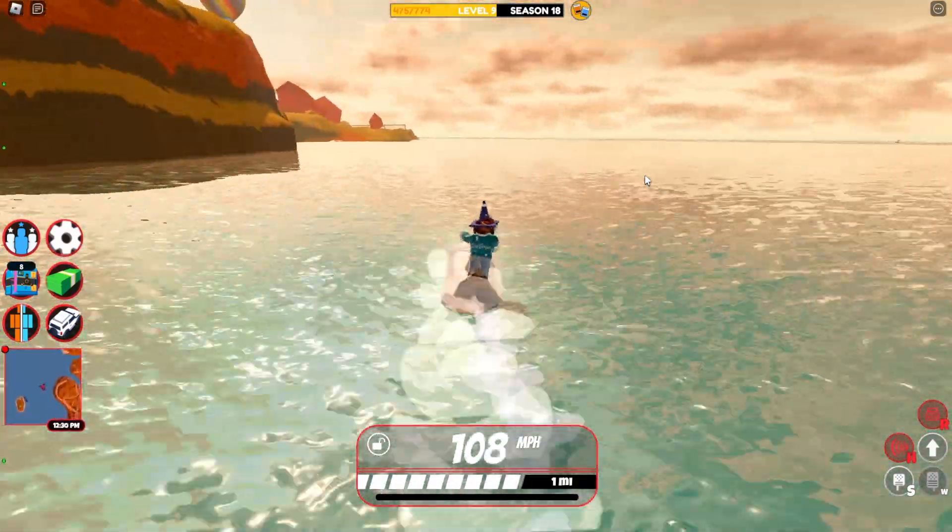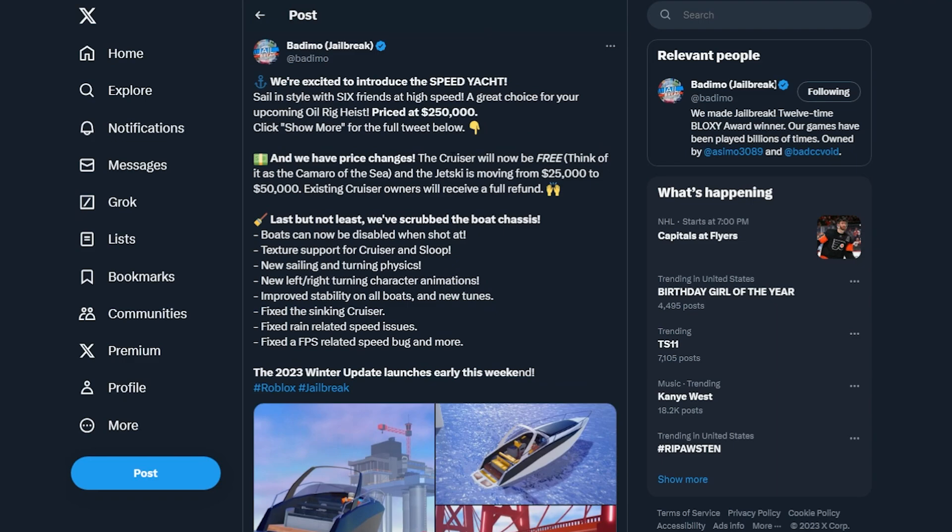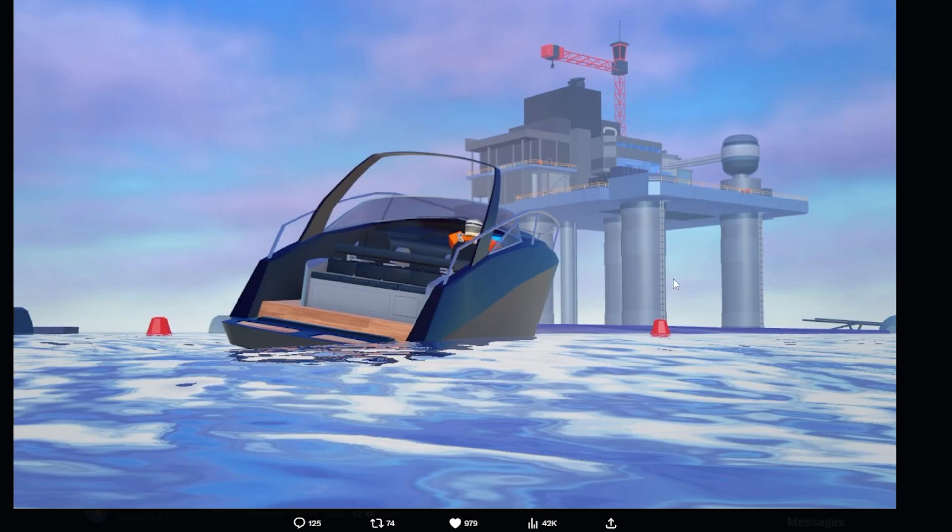So over here, Badima says: we're excited to announce the new speed yacht — sail in style with six friends at high speed, a great choice for your upcoming oil rig heist, priced at $250,000. Click 'show more' for all the information on the yacht. And you can see a really cool picture of the oil rig robbery up close — we didn't really get to see that before, and this is the new yacht.